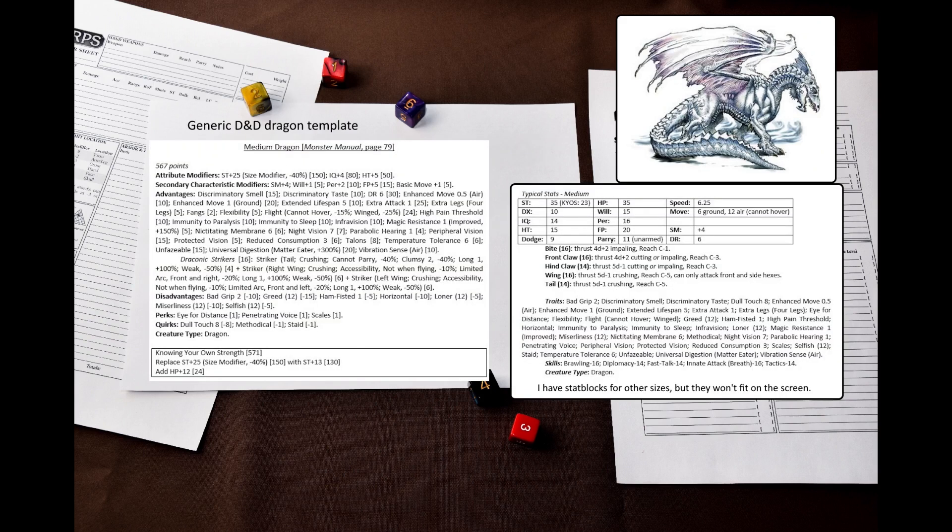This is what the generic D&D medium dragon template looks like. If you compare it to the stat block from Dungeon Fantasy, you will find many differences. In terms of attributes, dragons are strong, incredibly tough, and very intelligent. In DF they are also highly dexterous, but D&D dragons are not, so I removed the dexterity bonus. Also, DF in my opinion gives way too many levels of extra attack to dragons, so I reduced it to merely Extra Attack 1.